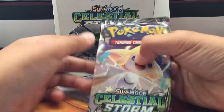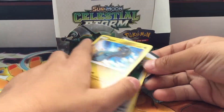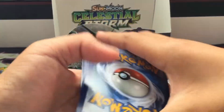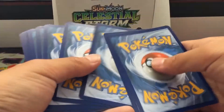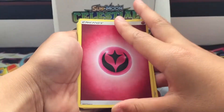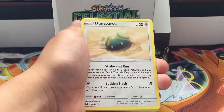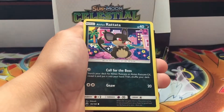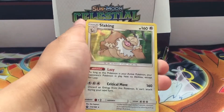Okay guys, last pack! This box has been absolutely amazing — hopefully last pack magic brings that Banette. Fairy energy, Pelipper, Sky Pillar, Dunsparce, Bagon, Shuppet, Mudkip, Alolan Rattata, Slugma, Treeko, and the final card is a Slaking holo — not bad!